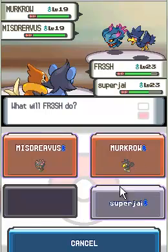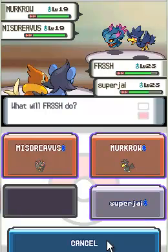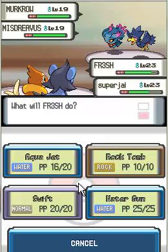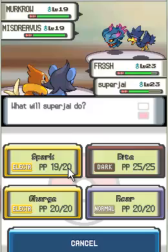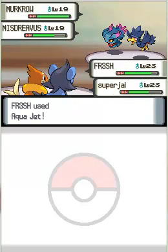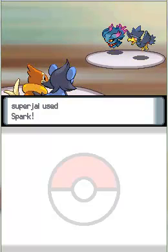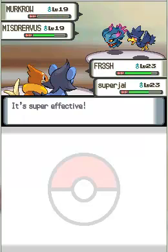My Fresh has Rock Tomb so I can use that. Actually, I want Super Jai to use Spark on Murkrow, so I'm going to attack Misdreavus instead. Fresh uses Aqua Jet on Misdreavus — it didn't do too much. And the Spark from Super Jai nailed Murkrow, who goes down in one hit, which was nice.